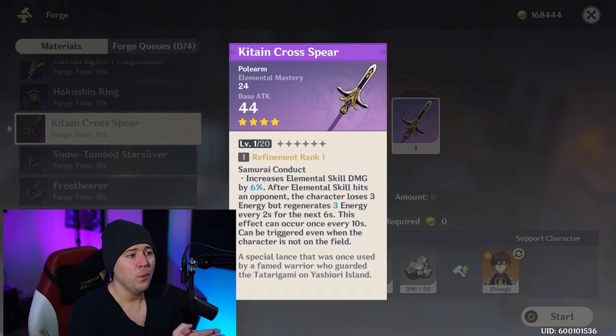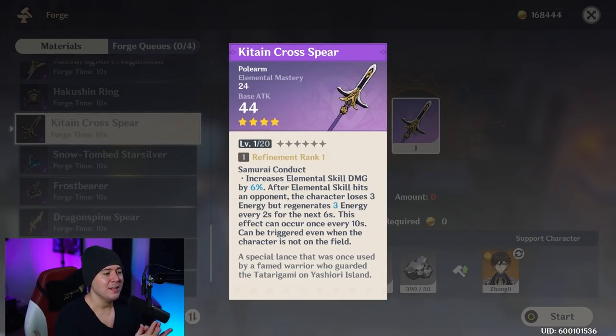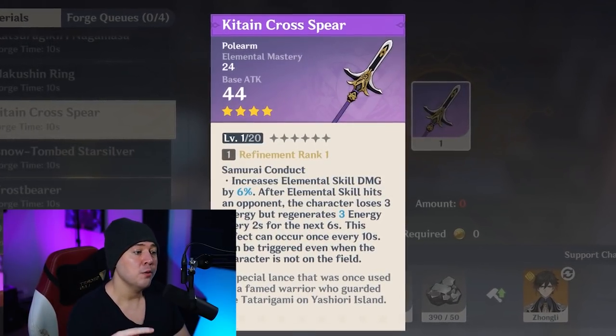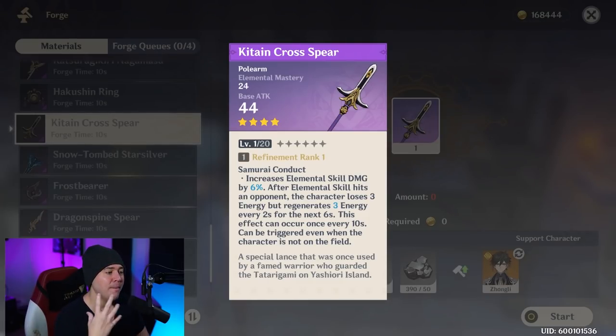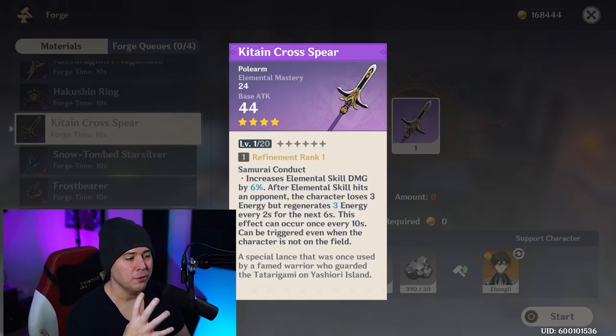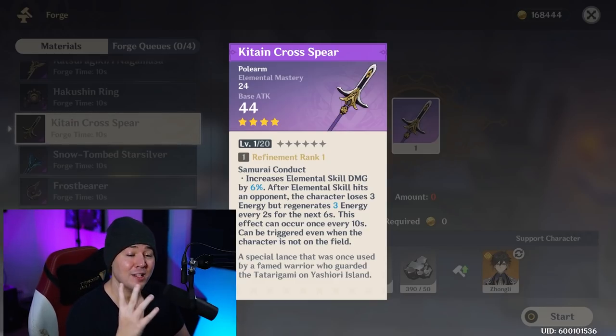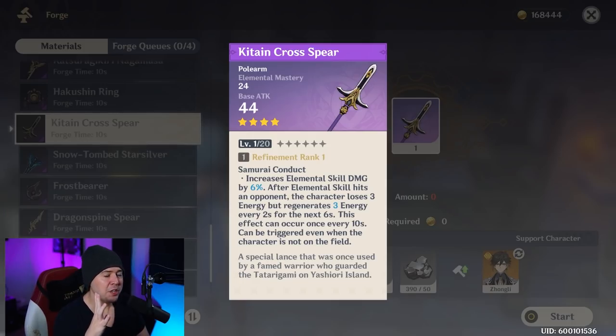The Kitain Cross Spear has elemental mastery and increases elemental skill damage by 6%. After your elemental skill hits an opponent, you lose 3 energy but regenerate 3 energy every 2 seconds for 6 seconds. At max refinement, you lose 3 but gain 18 - netting 15 energy. This is phenomenal for Xiangling, who does lots of melts and vaporizes in the national team. If you already have a maxed Favonius or five-star weapon, skip it - but as a four-star option, it's very solid in that specific scenario.